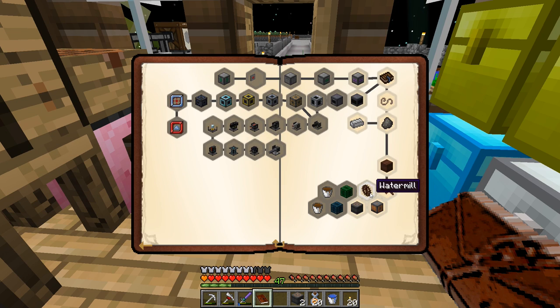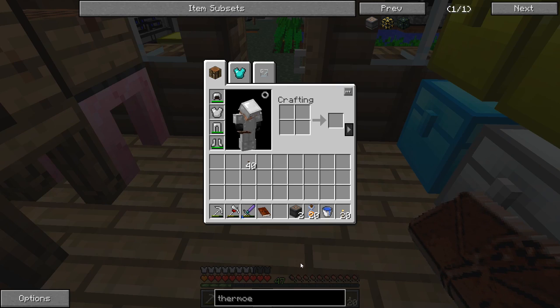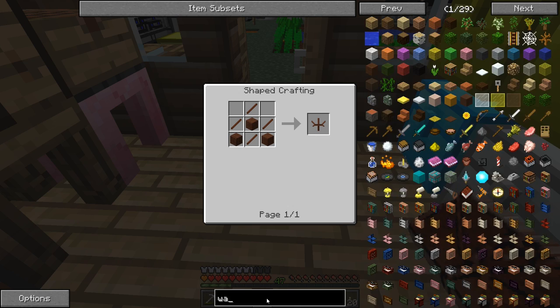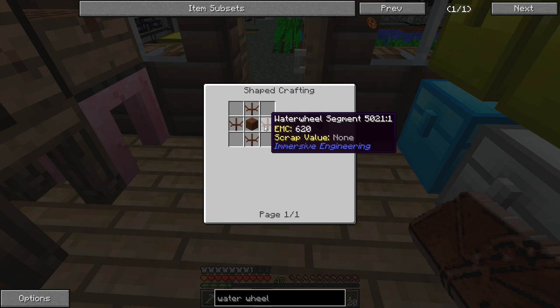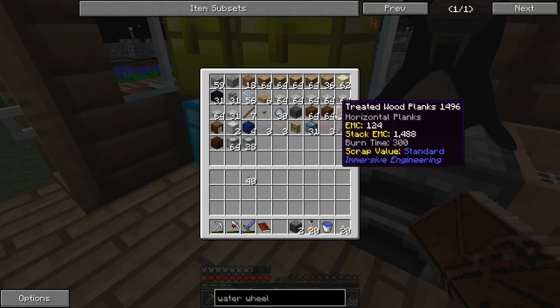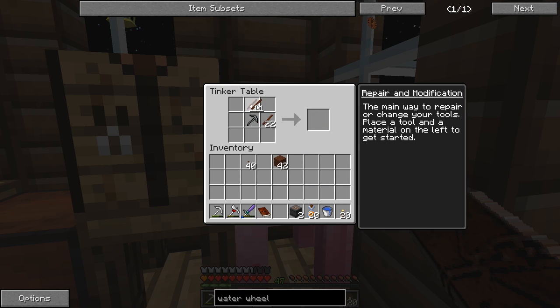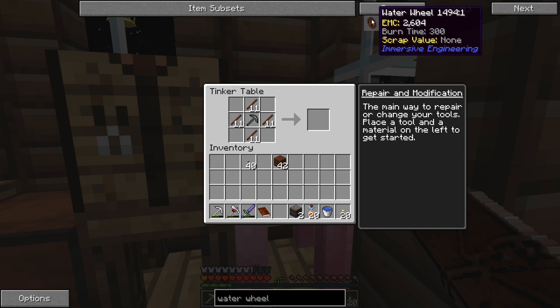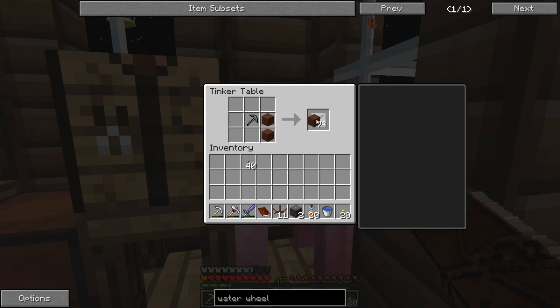We've now unlocked water mills. The quest wants us to make one water wheel - well, we're going to want three actually. The water wheel segment is three planks and four sticks, and then the water wheel itself uses treated planks. We have a lot of treated wood. Let me make sticks and then fill in all the segments - I think we need twelve of those segments total.